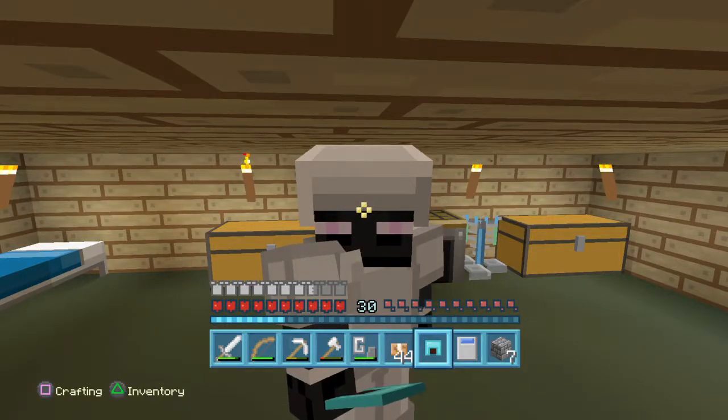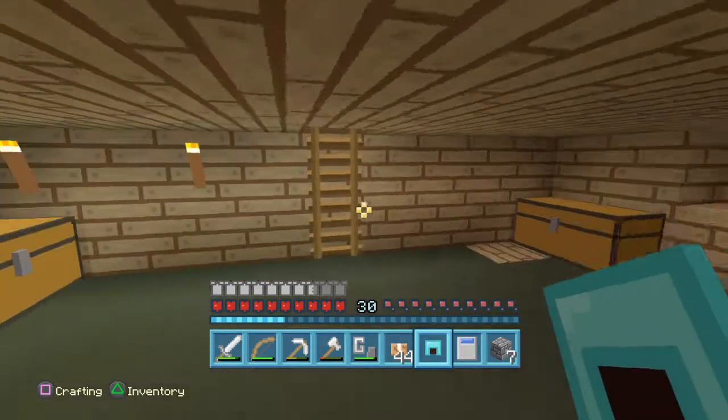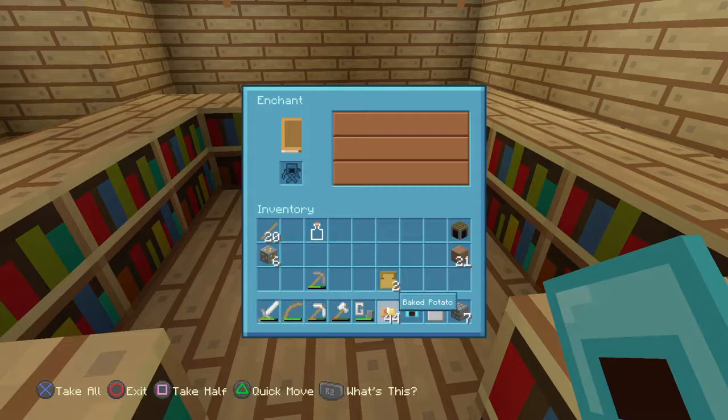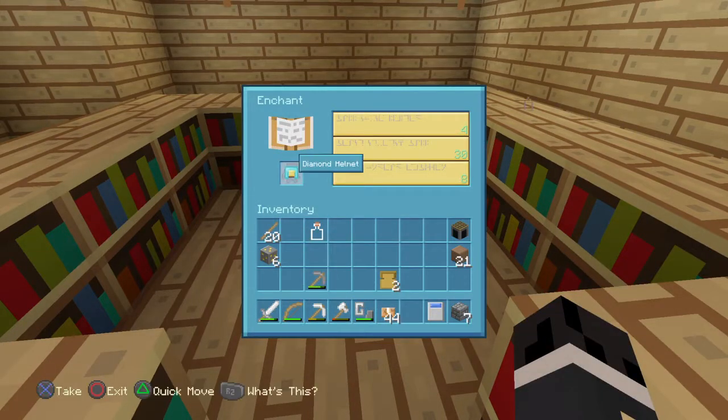Hey guys, what is going on? It is AwesomeGuy1414 here back with another Minecraft video. Today we will be enchanting our diamond helmet. The screen might look a little different because we have a new texture pack — it's the plastic texture pack and it's pretty sweet.